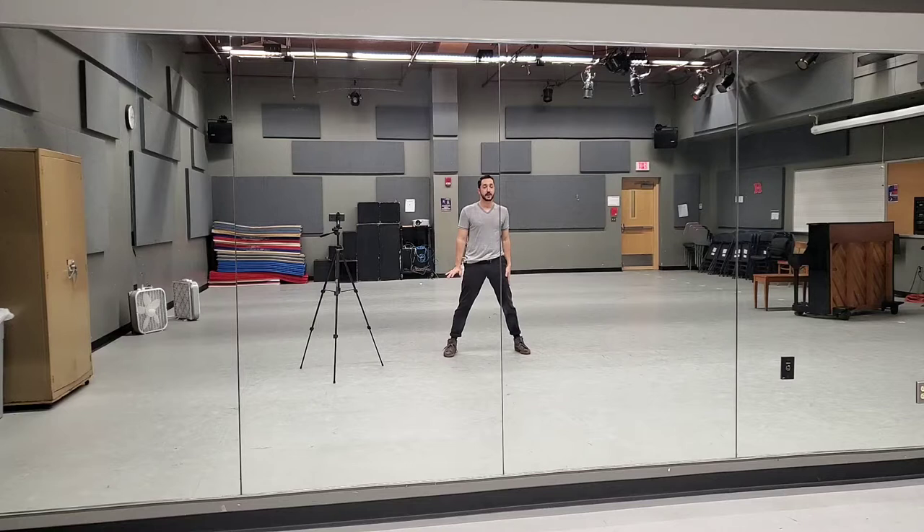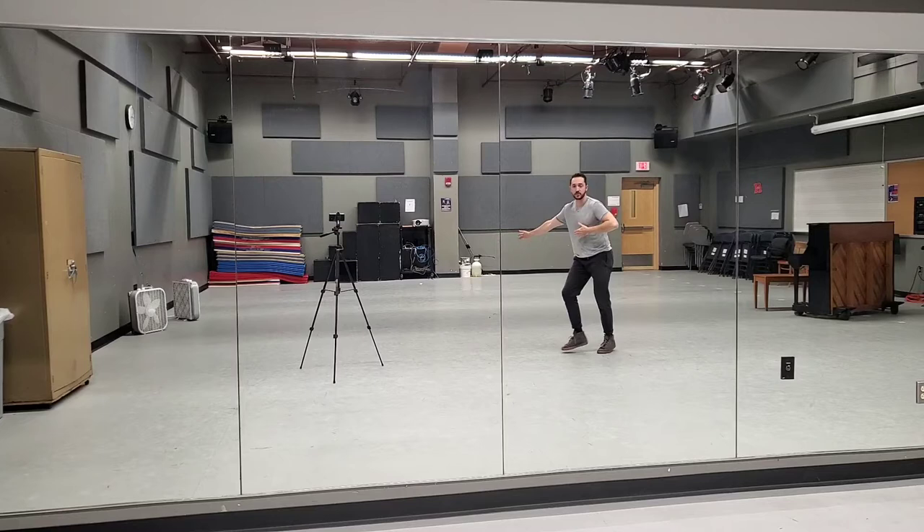We step to the right, passé with an isolation. One, two, step, ball, change. Now we're going to do pas de bourrées very quick — and a one, and a two, and a three, and a four.